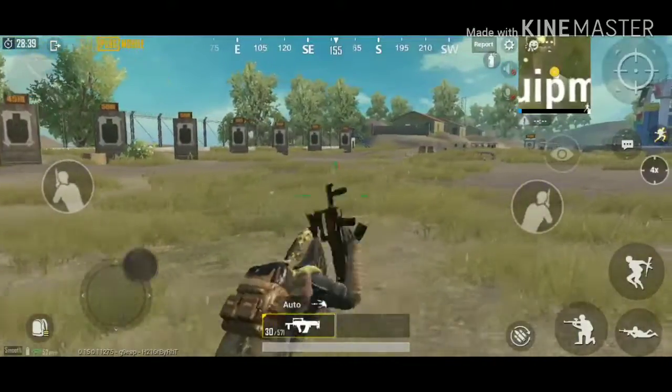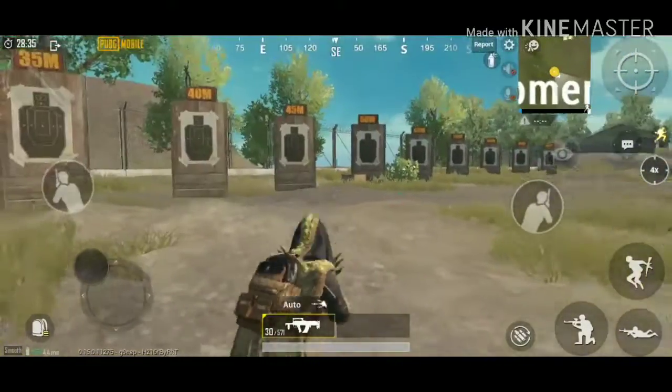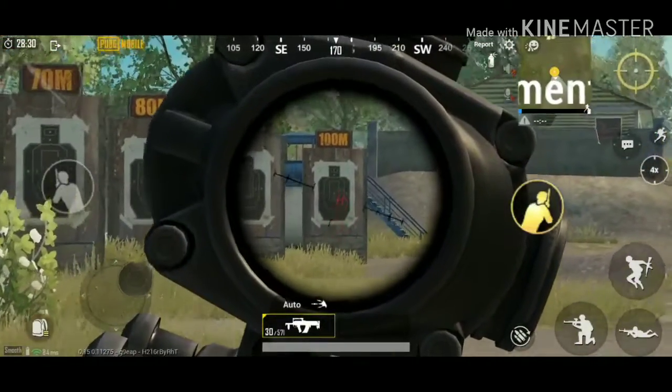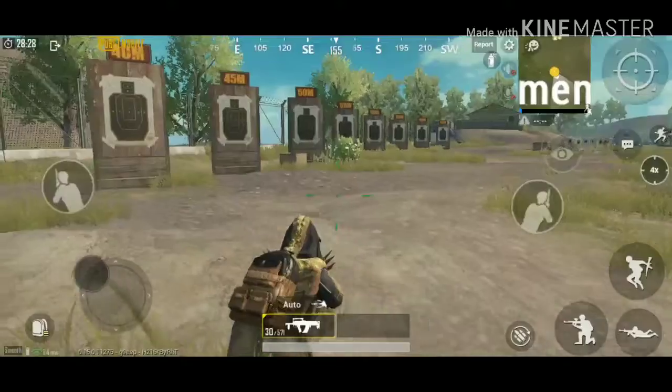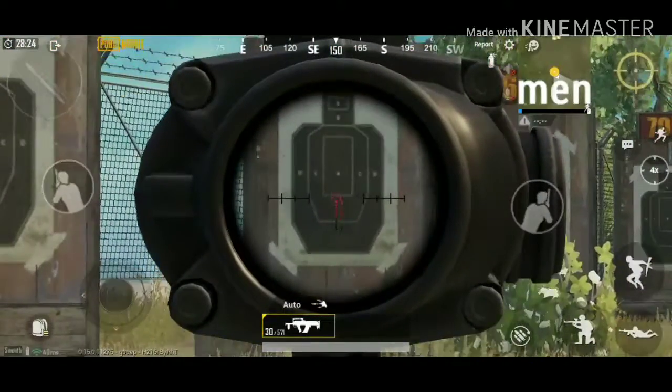Now let me check my Groza. I will take my backpack. Now I will show you — I am not going to use 4x yet, there is no attachment. First I will show you the base recoil. I will start from one place, starting at 50 meters.